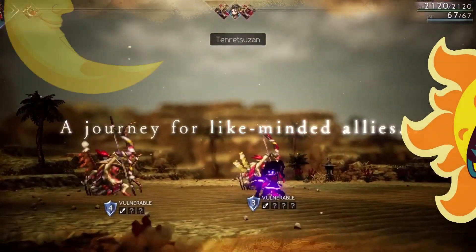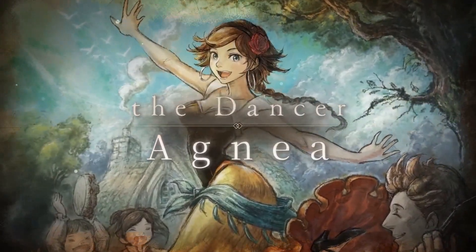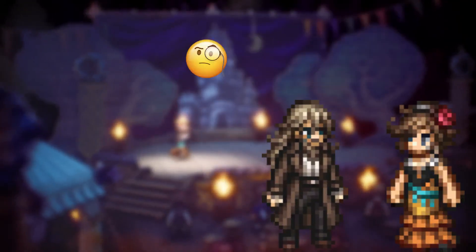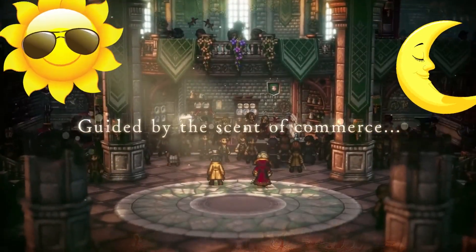We're going to start off with how day and night cycles are more than just a cool new feature added to the sequel. Every town you come across will have a few side quests you can do. When talking to these NPCs you'll likely be a bit confused because they don't really give you any direction on where to go or what exactly you're looking for. This is where the day and night cycles come in.